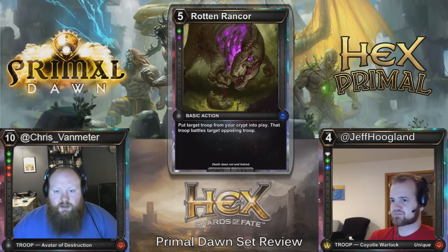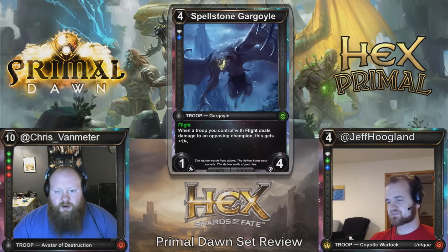Spellstone Gargoyle — four costs, Wild Sapphire 1/4 or Diamond Sapphire 1/4 Flight. When a troop you control with Flight deals damage to an opposing champion, this gets plus one attack. I don't think this is going to see any play in Constructed, but this is just a straight-up bomb in Limited. It's self-enabling in Limited, and if you even have one other flyer connecting with it, it gets very large very quickly. It's an uncommon so you're definitely going to see them.